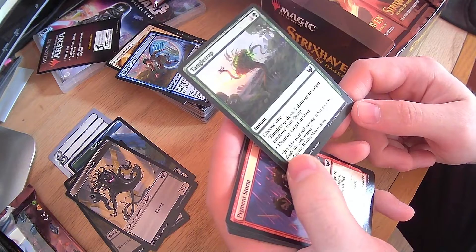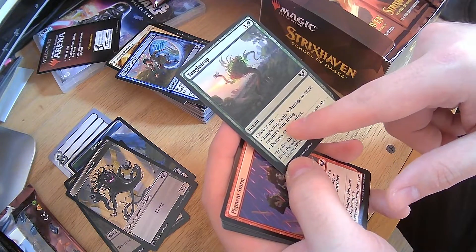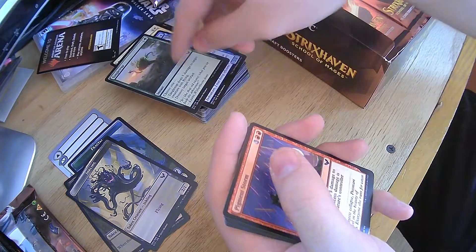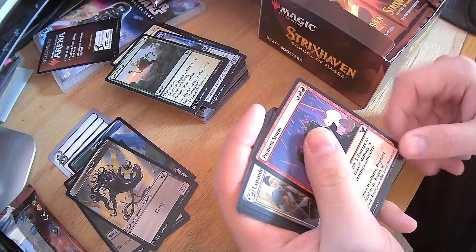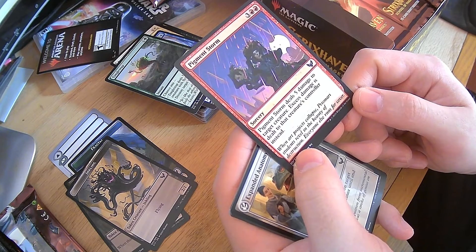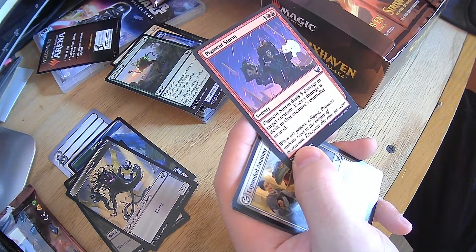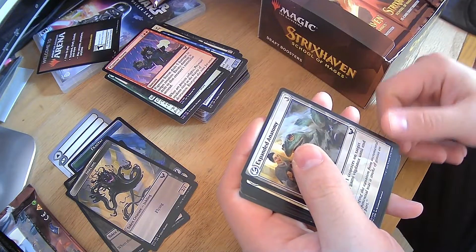Tangle Trap — deals five damage to target creature with flying, or destroy target artifact. Very useful. It's kind of a dragon killer, because a lot of dragons are 5-5s or 4-4s. Or because it's an instant, you can deal that final killing blow to a dragon. That's a really good anti-dragon card in a modern deck. Pigment Storm — five damage to target creature, excess damage is dealt to the creature's controller. So if it's a 1-1, your opponent's taking five damage. A bit high cost for my taste, but I can see that being useful in a commander deck.